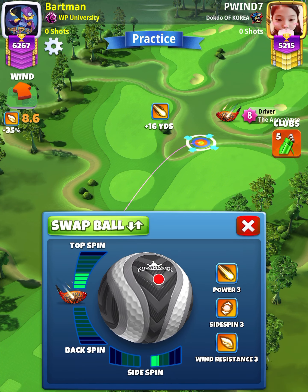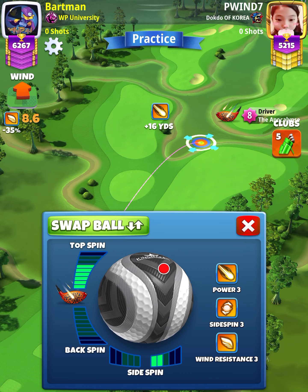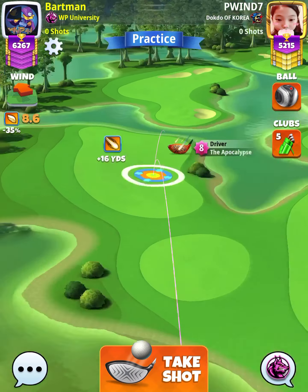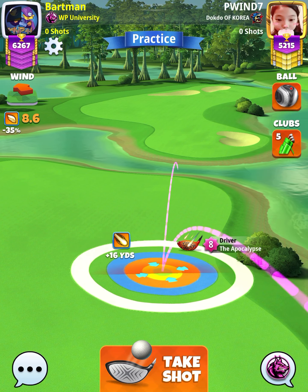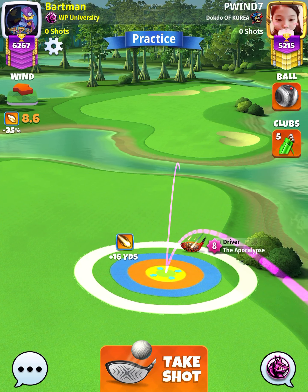We're going to apply 5.8 topspin with two right spin. With an APOC level five and above, we want to set up at the max line, so P3 max. With our APOC level eight, we're going to have the blue ring touching the right rough, and you'll notice our second bounce is centered directly in the middle of the water.